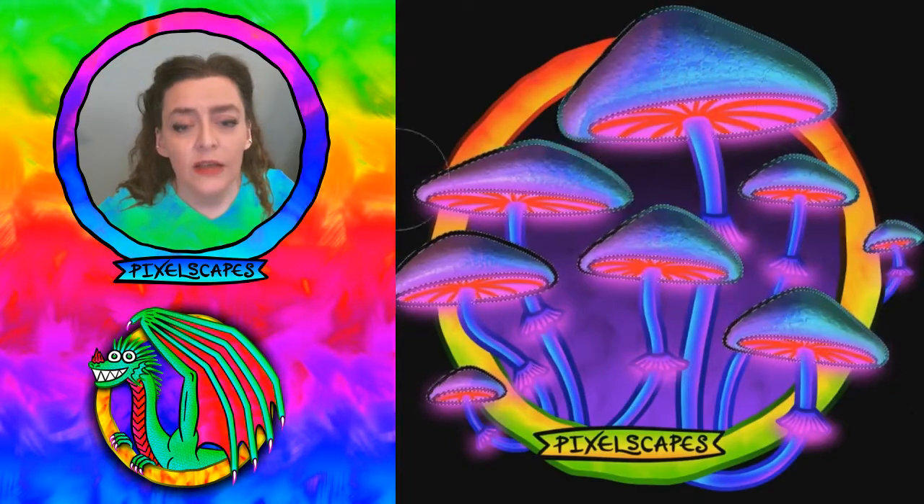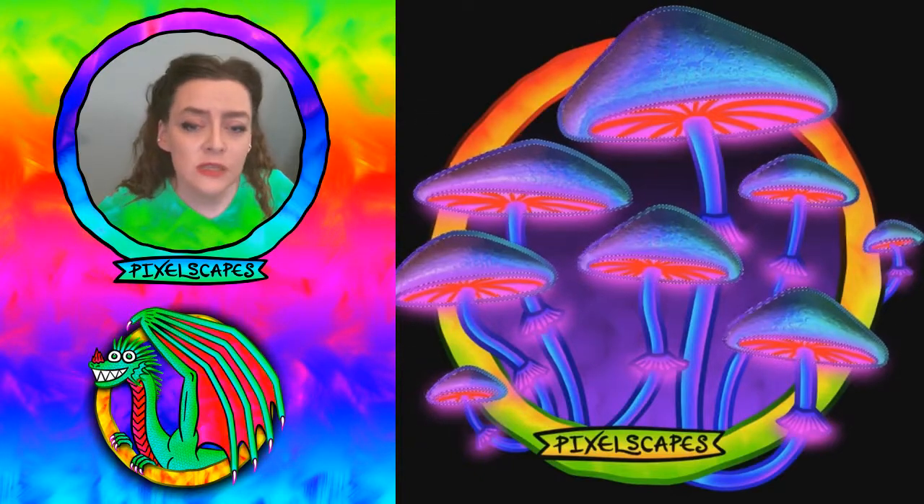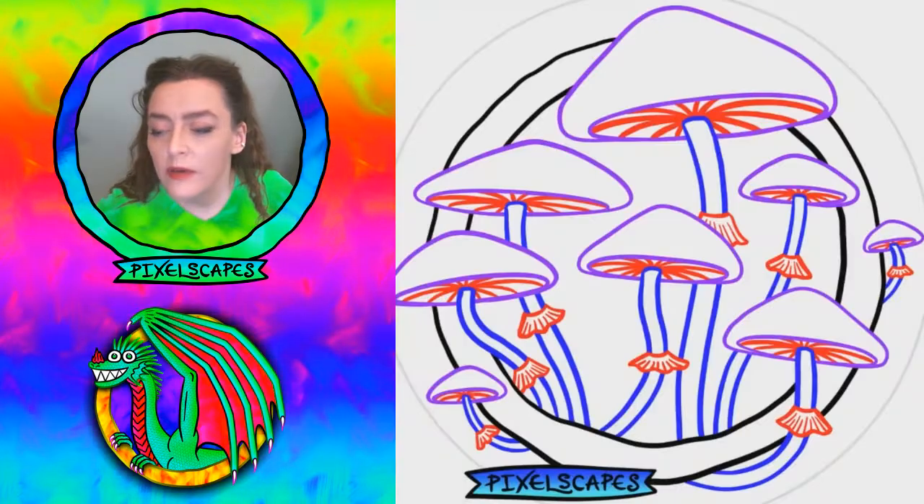And we're done — well, I still have to do the cap colors too. Need a little teal on the caps on one side and purple on the other side. There we go.